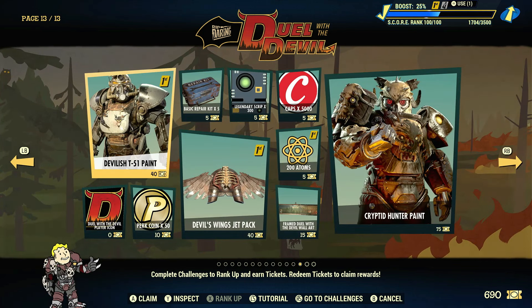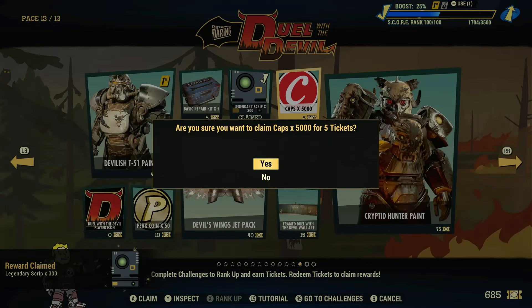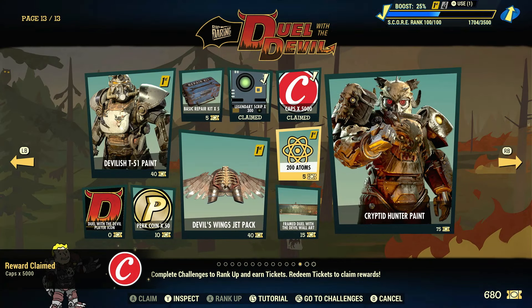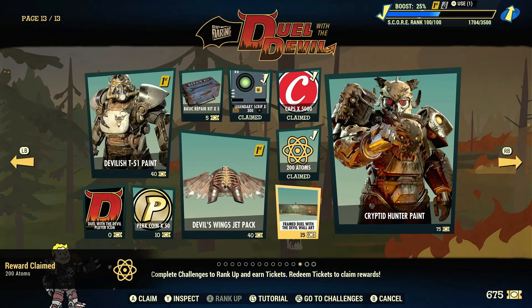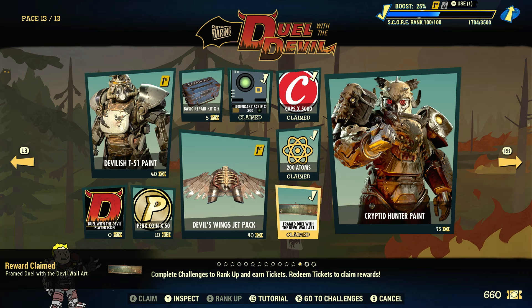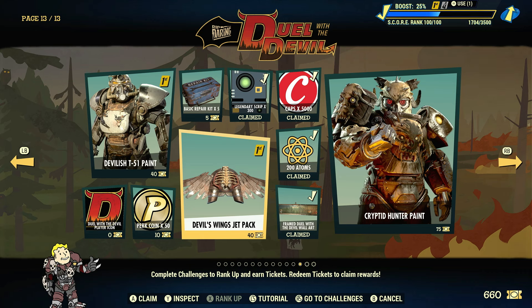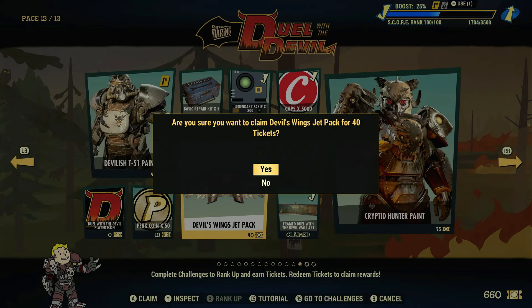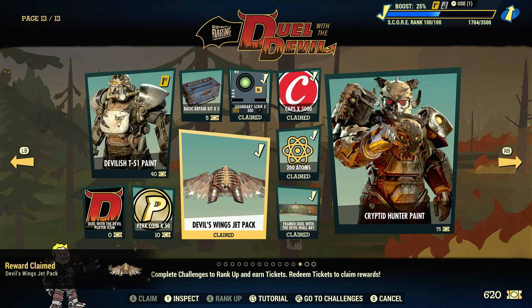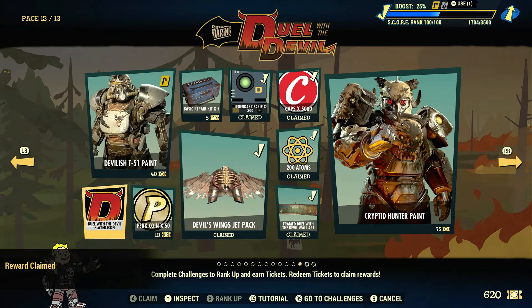Just one more page — with 690 tickets remaining. Straight to the script, straight to the caps, the atoms, the perk coins — that's quite alright. I'll grab the framed wall art for this season — it seems a little stretched out compared to the other ones that are more square. I'm curious to see how large this is on a wall. It'd be cool if some of these had a display where you could click and see exactly what it looks like in game. For the jetpack — I personally don't even use jetpacks, but I'll make sure I claim it so it's available if I ever choose to. Another player icon.